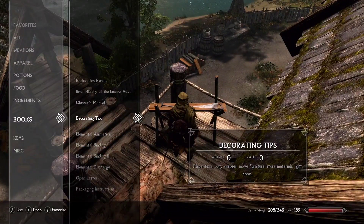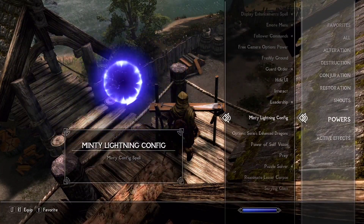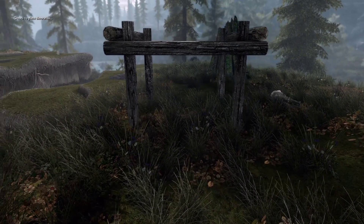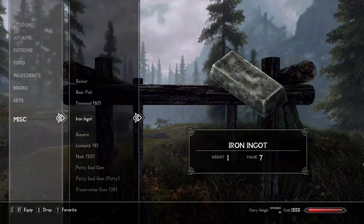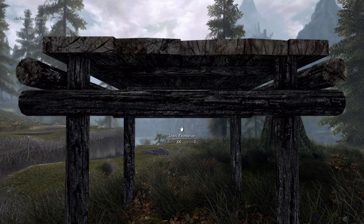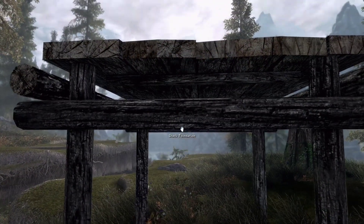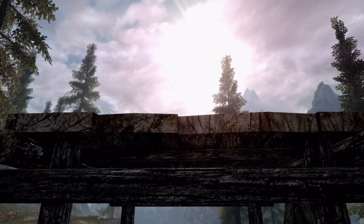Before you do start building, I highly recommend you grab the book called Decorating Tips, found in the new crafting station, which will teach you the Interact Power. Once you have that activated, you will be able to properly place the necessary parts and use Line to Base to move a part in line with the foundation below it. You can also use Line Adjacent to move foundations or stairs in line with the foundations beside it.